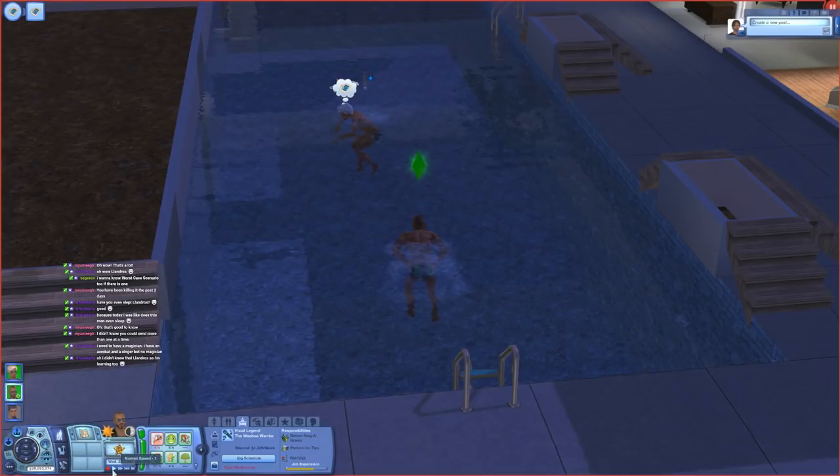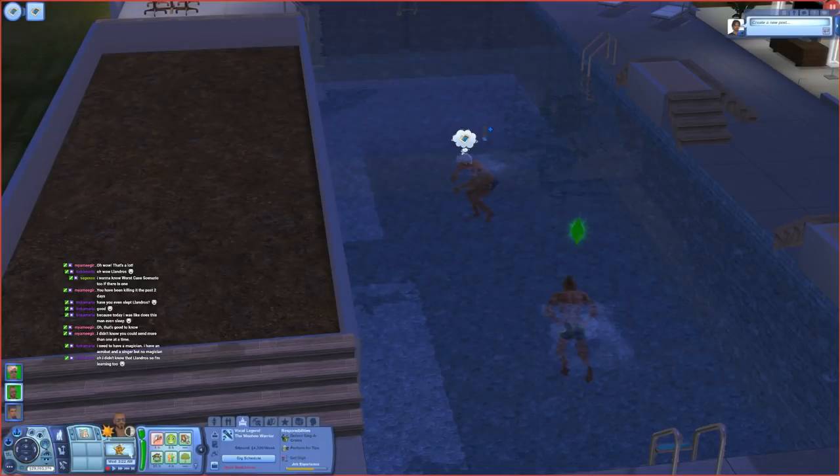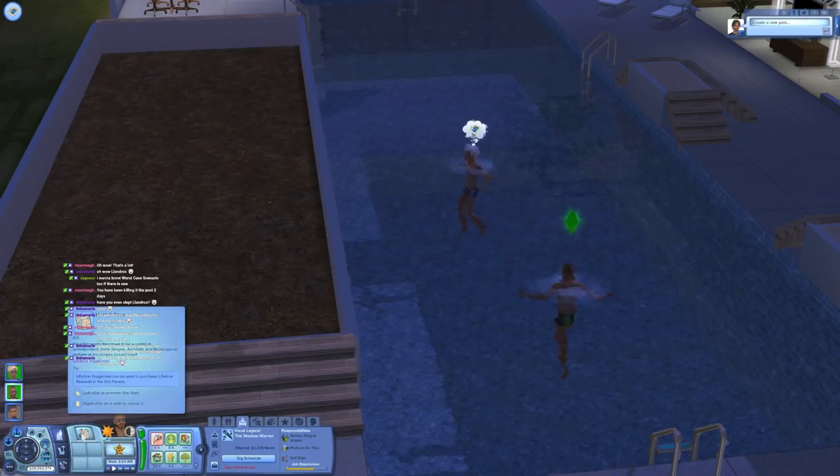I'm going to move over to my laptop, where I have basically the same thing - just different sims on a different version of the game. Over there when I pull up the SimPort panel, I'm getting that same message we had earlier saying somebody is wanting a performer. I'm going to accept it, confirm, pick the sim I want to send over, and it'll go through the whole booking process and then save on the laptop version.